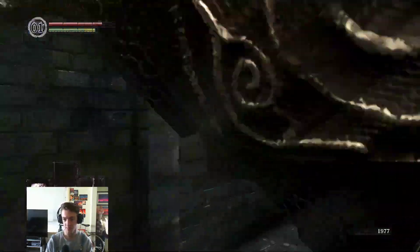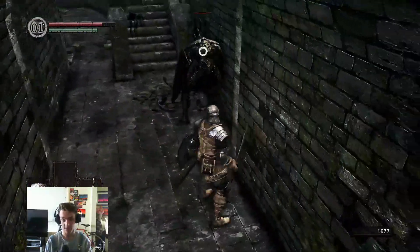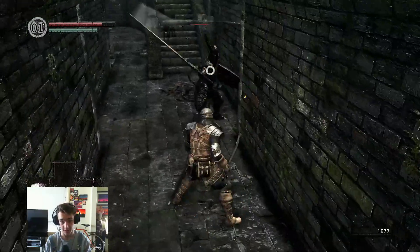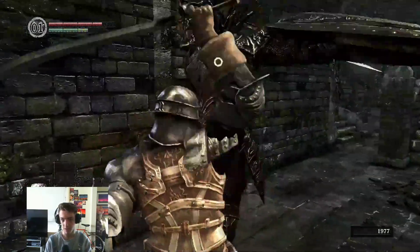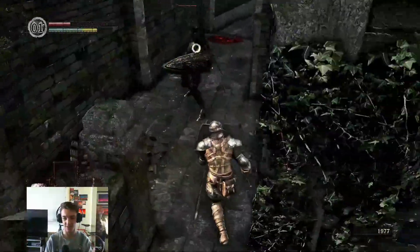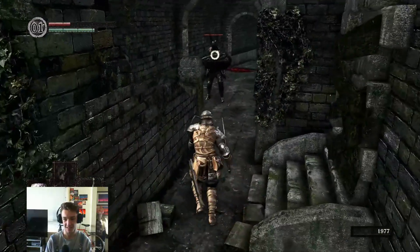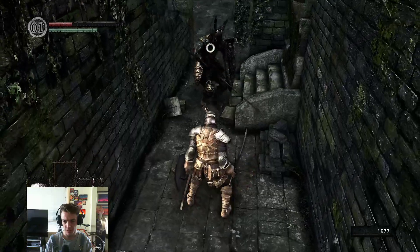Don't forget you've got a shield — use your shield. Get the backstab, this is how we have to do it. I could try and get a parry but I don't really trust myself to parry a black knight. The sound — oh god. Drink. Ooh, that's a big hit.